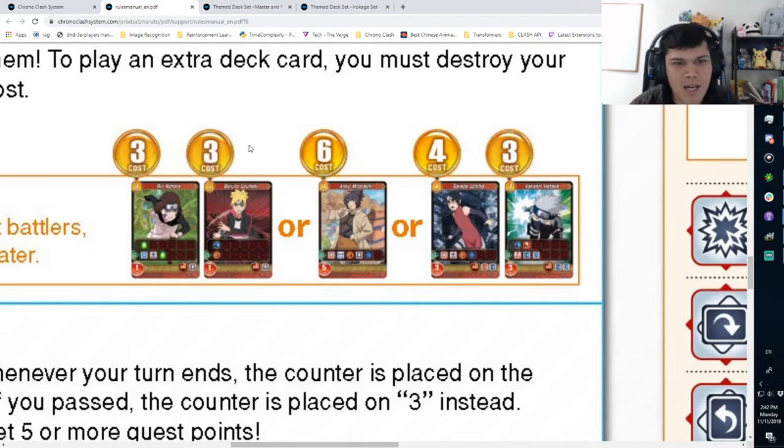Anko: choose a battler with four strength or less and return it to the opponent's hand, with a Time Threshold version of that effect. She costs six and has decent stats. Returning units to hand is sometimes even better than destroying in this game, so watch out for her.